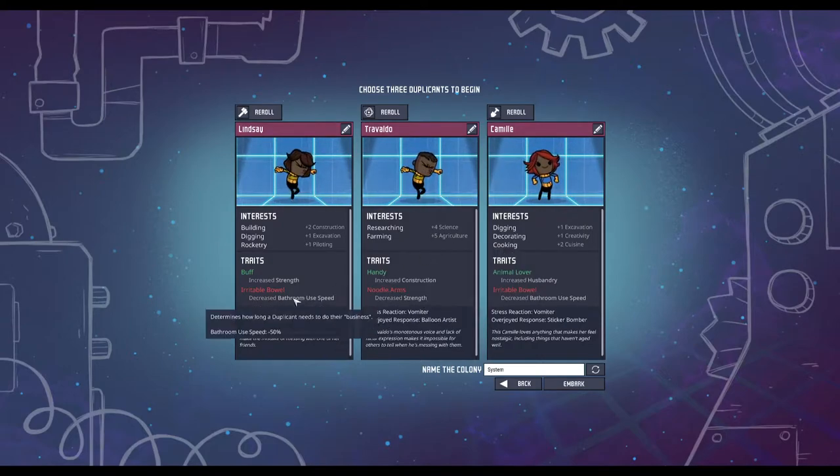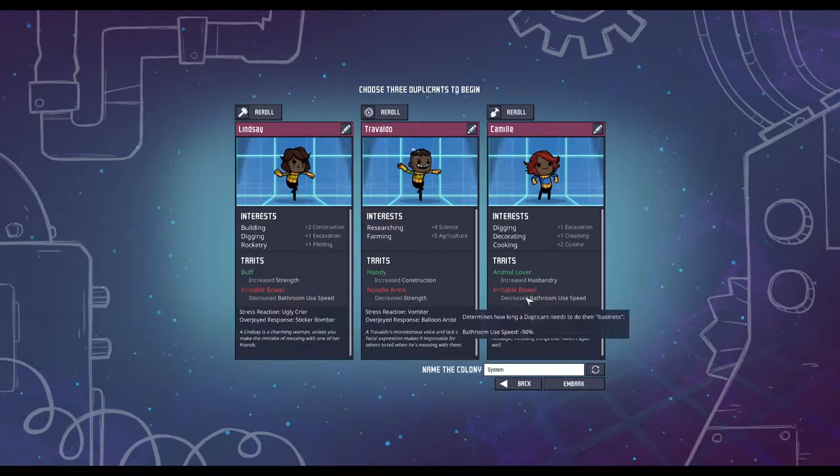Okay, so decrease strength is fine for that. Bathroom use speed — that'll be annoying, but that's fine. Same thing there. Yeah, that should work. Name the colony — The Inescapable Panopticon. Alright. The Flem-Coated Factory. I love it.